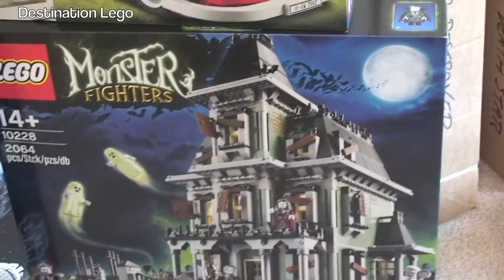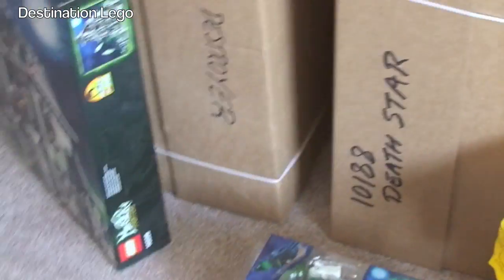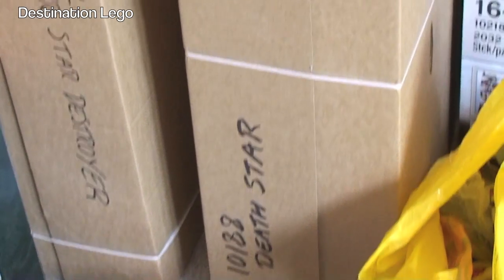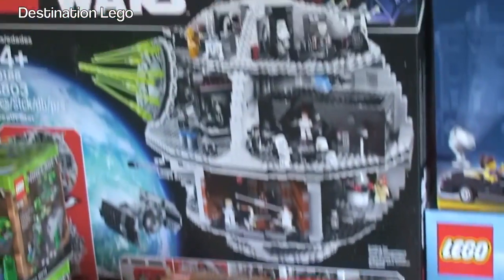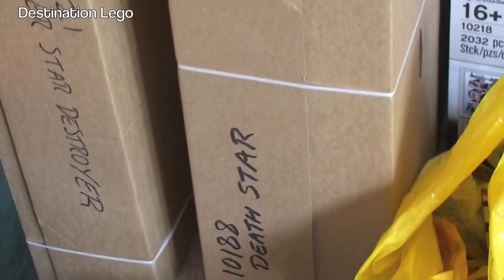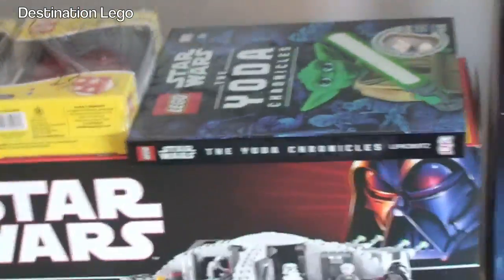We've got the Monster Fighters Haunted House — the Mansion. We've got the VW Campervan. Moving around — in these big boxes we've got a Super Star Destroyer, brand new, and we have a Death Star, both brand new. On top we have some of the Minecraft sets. I've got another Death Star there — that one's for me to build, those two are to be kept as investments. I've also got a Super Star Destroyer which is already built. Other bits on top — LED lights, some books.